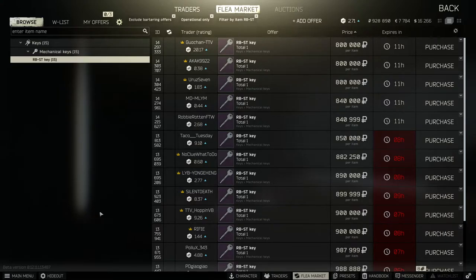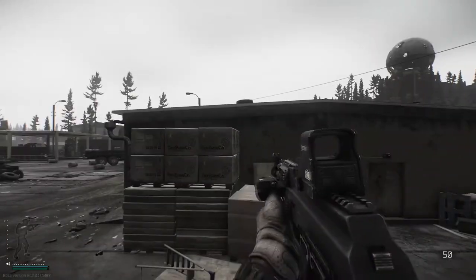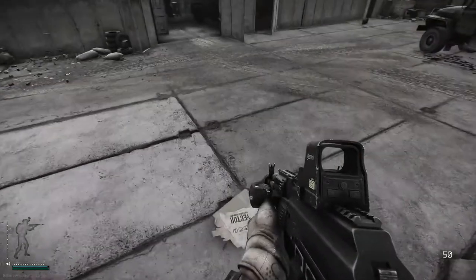Let's jump into Reserve and get this one done. And here we are on the map of Reserve. There's a few nice references — you have the Dome and you also have White Knight. Now it's this little building we need to go into, so let's head in.